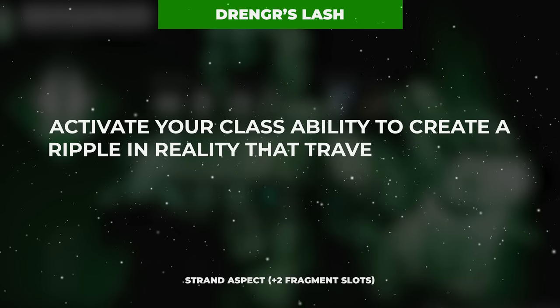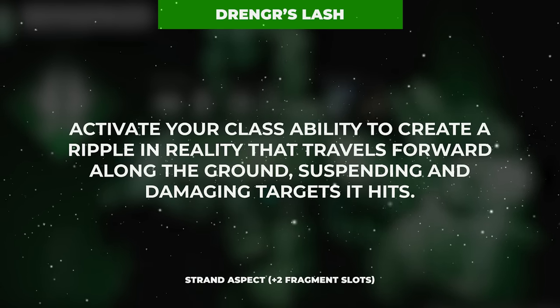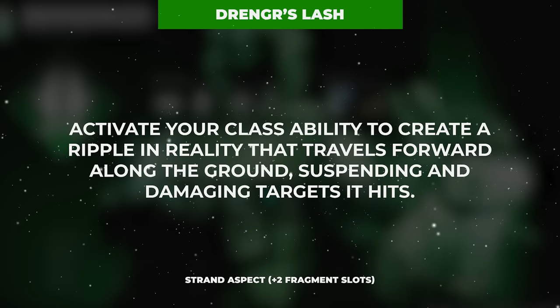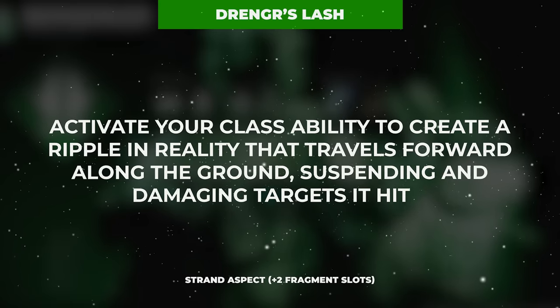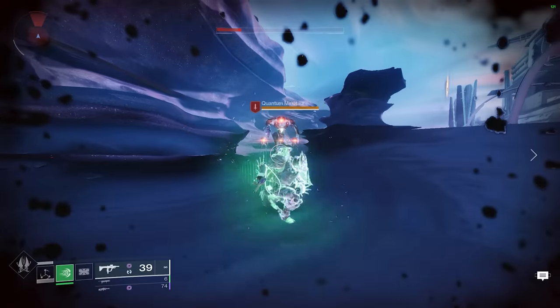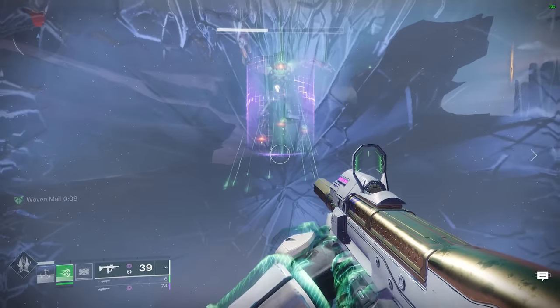This entire build begins with our first aspect, Drengr's Lash, which emits a Strand Ripple from your barricade on class ability cast that suspends any targets hit. It's also worth noting that this ripple can over-penetrate targets, meaning that if you cast your barricade in the direction of multiple lined-up enemies, they will all be suspended by the ripple.